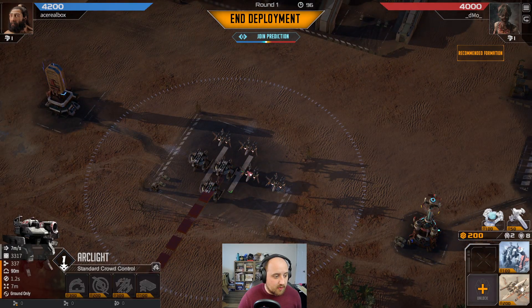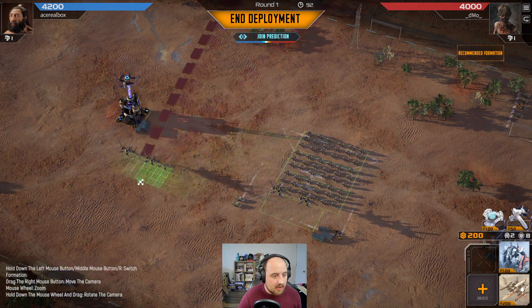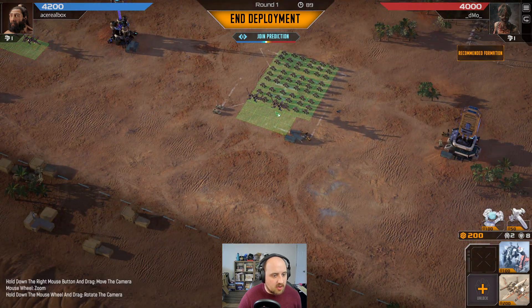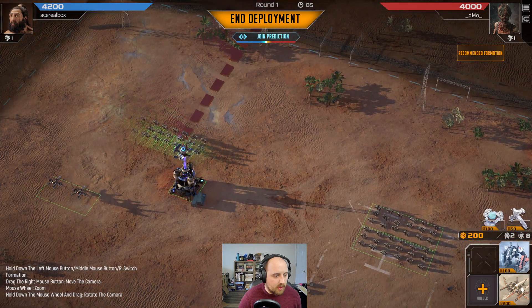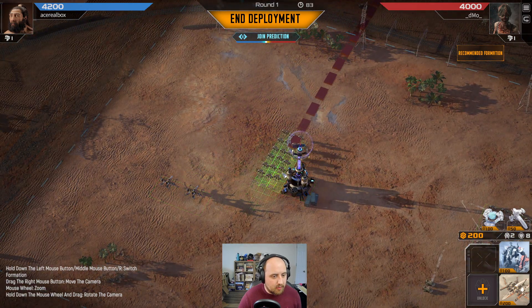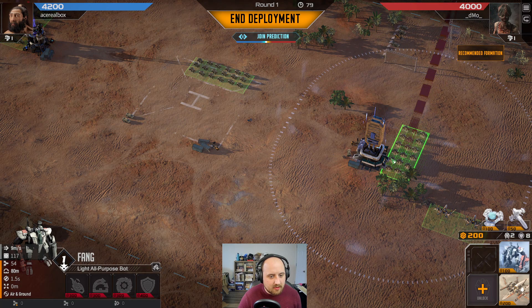What did you go for? Arclights and pheny. Good to know. We also have some phoenix. Let's put those phoenix on the side of the map. We'll put our boys in a weird shielding kind of linear position.